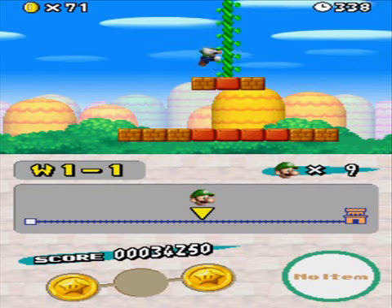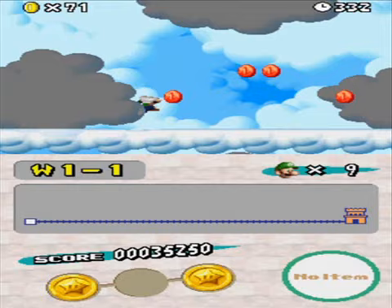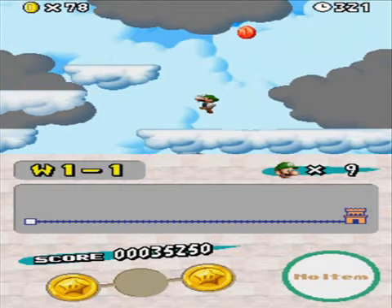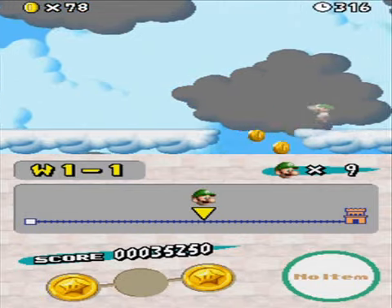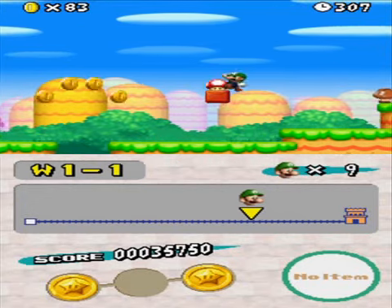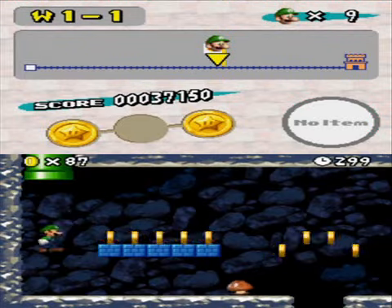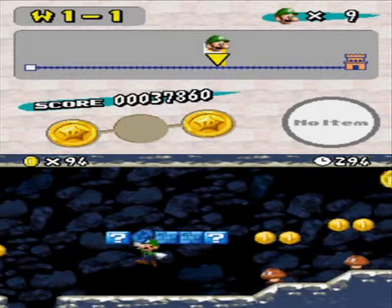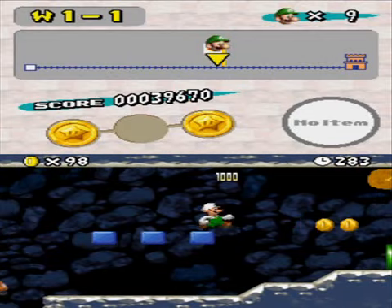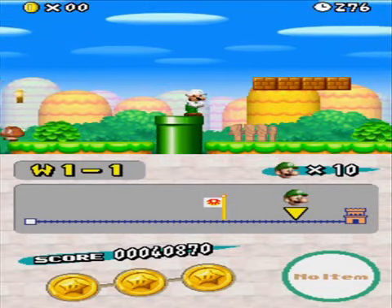One thing I forgot to show you is the beanstalk — it leads to a sky world of sorts. I didn't reach it, I messed up. The second coin is in this warp pipe, a little past the midsection of the stage. In Mario 64 if you did three jumps you'd jump high — same here: run and jump, press jump, jump again, and you jump high. We got three coins there — I'll see you on level two.